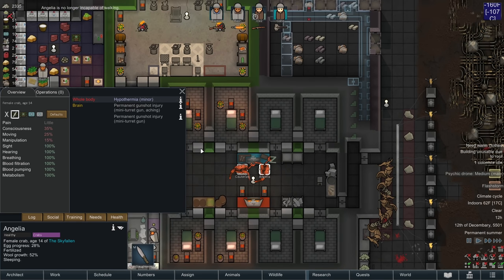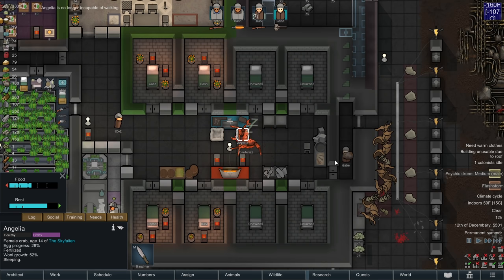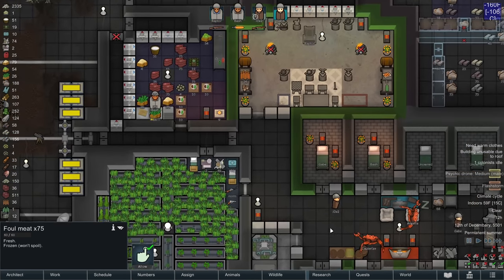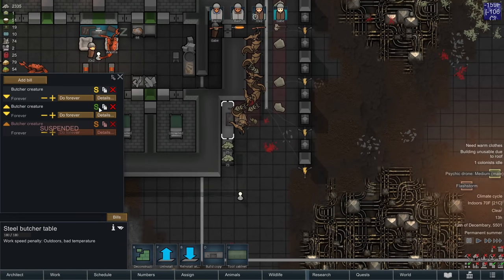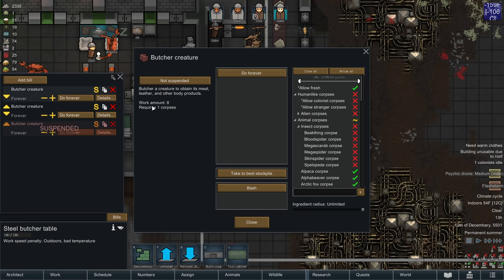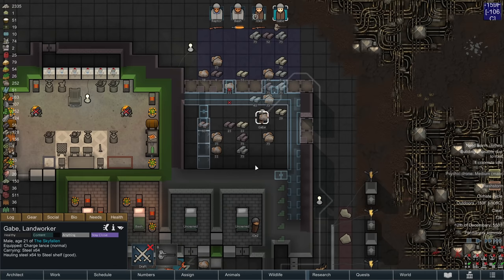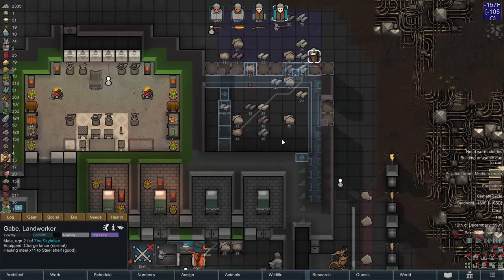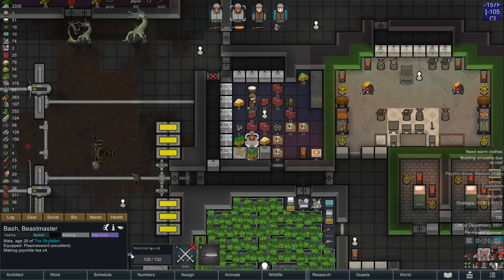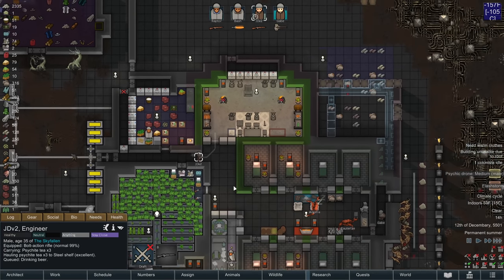Angelia got hypothermic and needed rescue. That's pretty much what I was worried about — because of her brain injuries, she wasn't going to be able to gain access to the fowl meat and as a result go unconscious while outside, which is exactly what I didn't want to have happen.